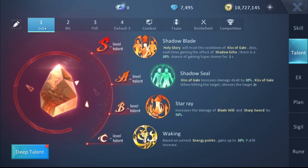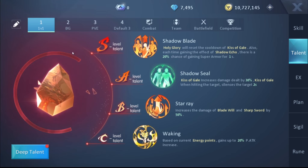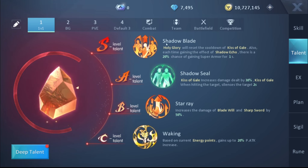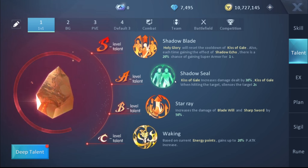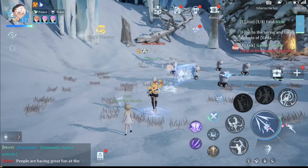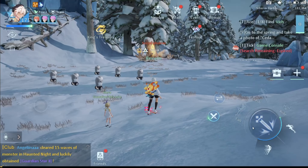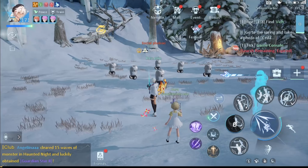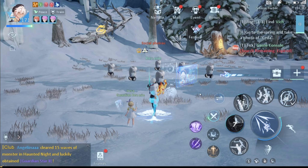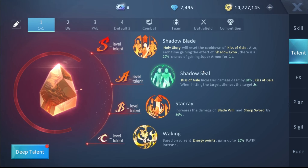You can experiment with switching gems around, but that's my recommended build. Now for what most people have been waiting for — the talents. I've separated them into three builds: 1v1, Group Battles, and PvE. The 1v1 build is actually a hybrid build that works for both 1v1 and battleground group events, and can work in PvE as well though it may not be optimal there. At S level talent, go for Holy Glory. At A level talent, go for Kiss of Gale.